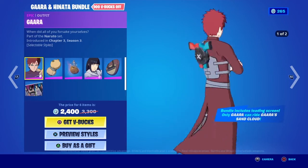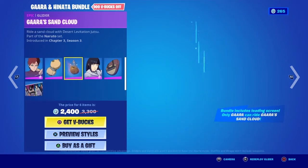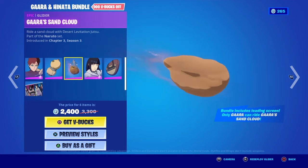Who is Gaara without the Sand Gourd? That's just the back bling I have currently equipped. But here is his glider — it's kind of like the sand thing they used in the Great Shinobi War whenever Naruto is dying, to travel on.